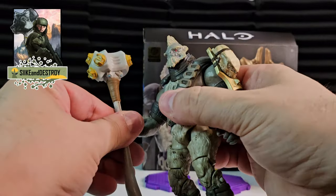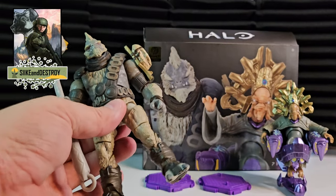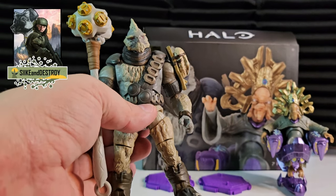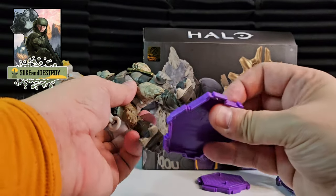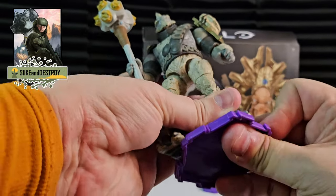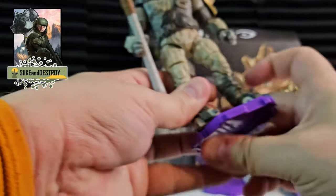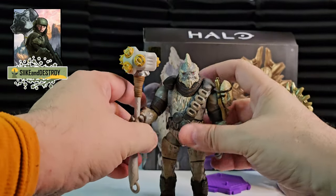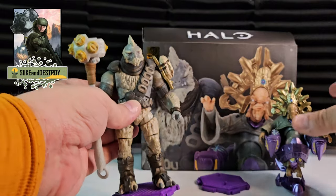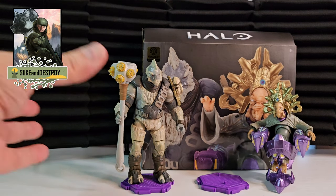I'm really happy with this — having Tartarus is really cool as part of the set. I never knew where this series was going. When they first started the World of Halo line I was like, this is what I want — one scale. I got the Noble Team in the Spartan Collection because I thought that was the only way they'd release Noble Team, but now it looks like we might get them in this collection. I'd be really happy with that because having a uniform look and size for all the characters is what I like in a collection — I'm kind of a scale guy. It's not the end of the world if things aren't perfectly to scale, as long as I can get it.